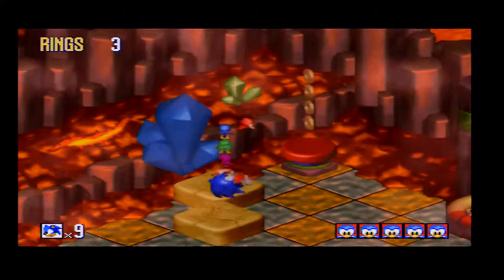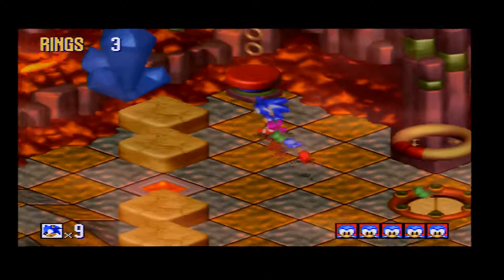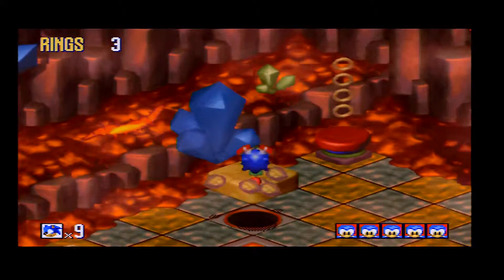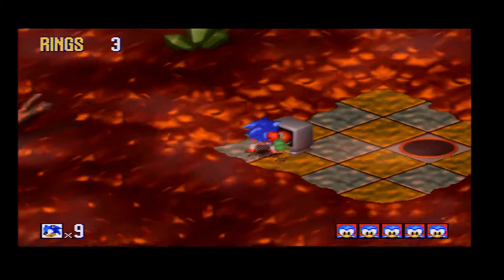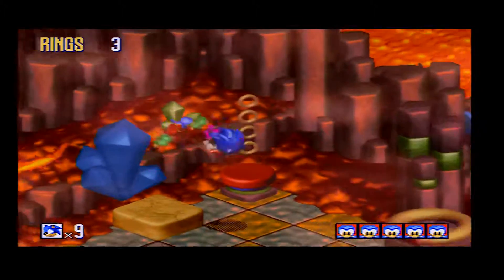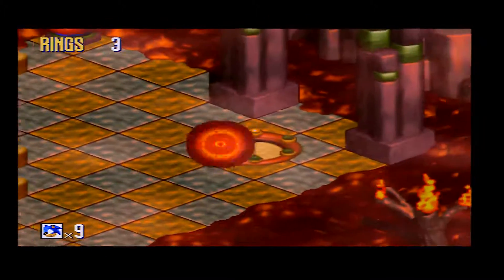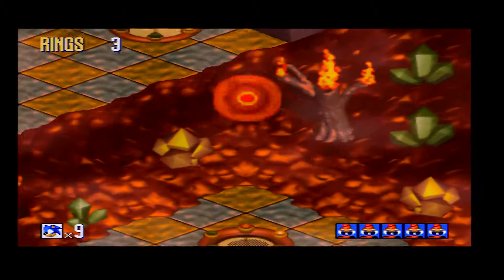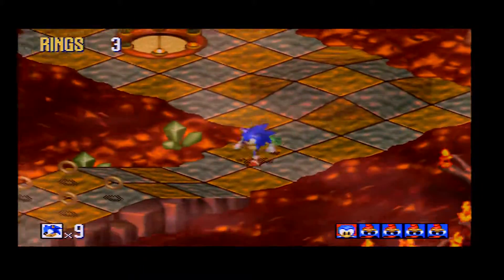I basically jumped into the wrong point. There's actually a hole hidden underneath one of these particular breakable blocks, which I was one below, so oops. But your biggest friend in this particular zone will be the fire shield, so try and search it out, try and grab a fire shield as soon as you can. Because that will make the adventuring through the zone not frustrating, that will make it fun, and you can basically ignore all the fire traps and just continue on your merry way.